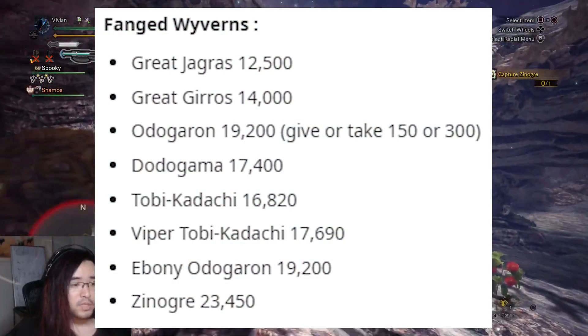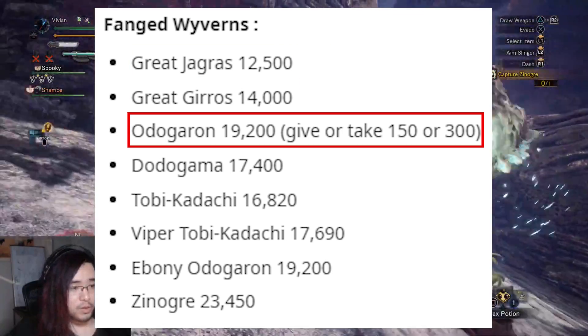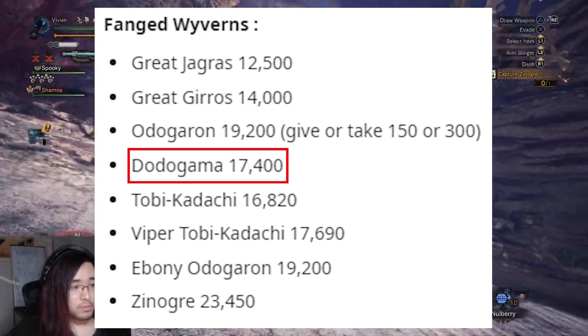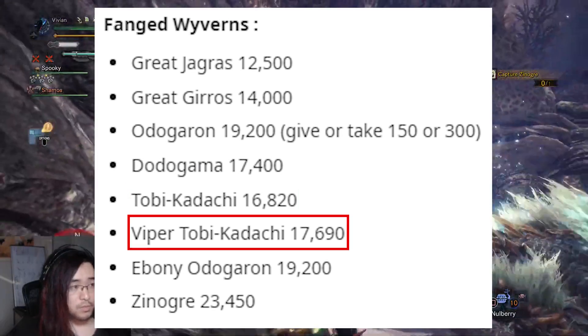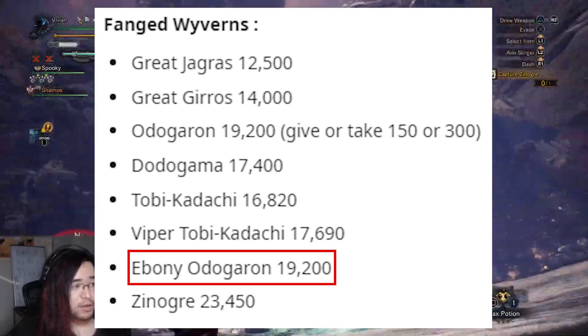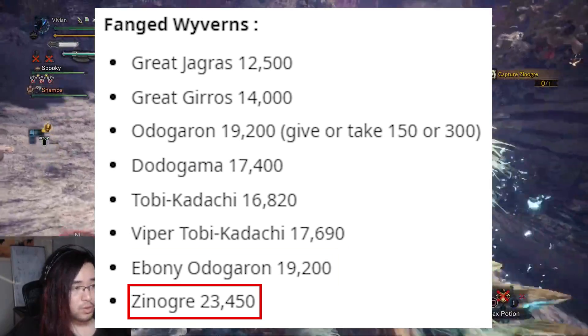Let's start off with the Fanged Wyverns. Great Jagras has 12,500 HP, Great Girros has 14,000 HP, and Odogaron has 19,200 give or take a few hundred. Dodogama has 17,400. Tobi-Kadachi has 16,820. And Shrieking Legiana has 17,690. Emo Odogaron seems to have the same as regular Odogaron with 19,200. And Zinogre has 23,450.